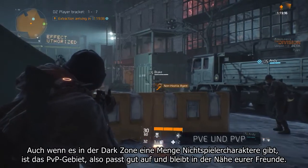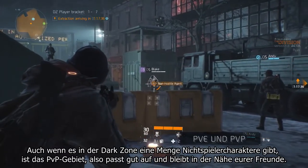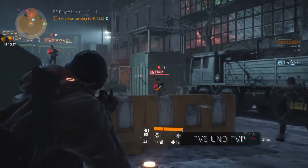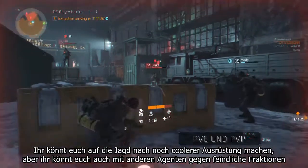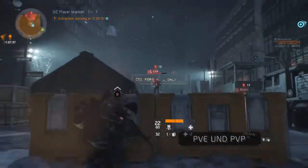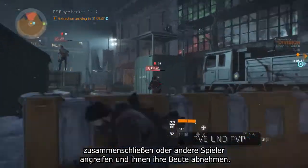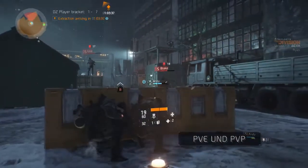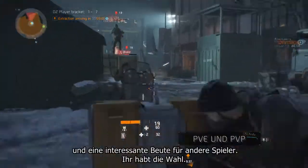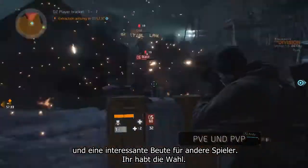While the Dark Zone has a lot of NPCs for you to defeat, the whole area is PVP enabled, so watch your back and keep your friends close. You can hunt for more awesome gear, but you can also team up with agents against enemy factions, or attack other players and steal their loot. But remember, if you do decide to engage, you and your team will turn rogue and become a juicy bounty for other players. Your choice.